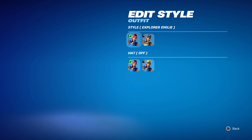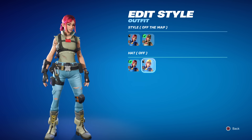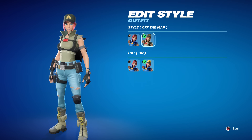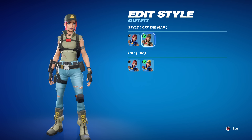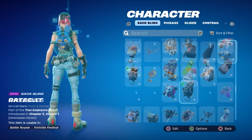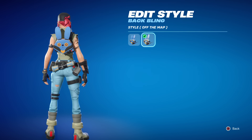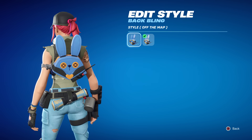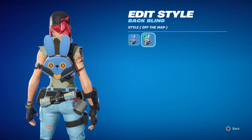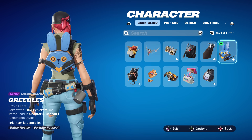She has selectable styles — wow, she has an 'Off the Map' style as well, and there's the hat! So you can put the hat on and off, which is awesome. I had no idea about this secondary style. Let's equip the back bling too — she's part of the True Explorers set. The back bling also has a secondary Off the Map style; one is a dark blue and the other is a light blue.